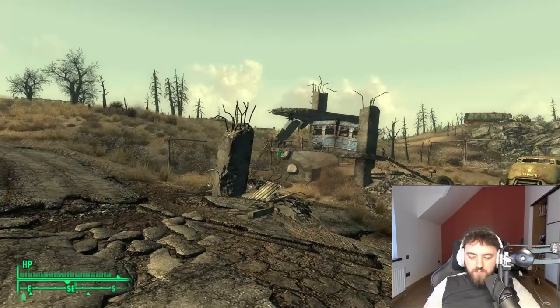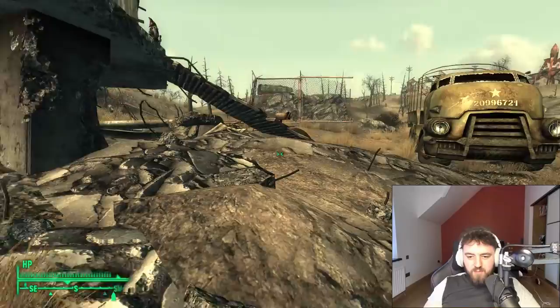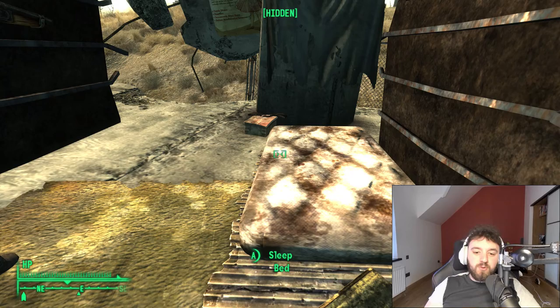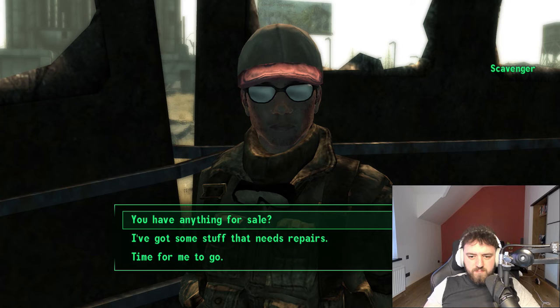We get a wee skill book here, and we'll get to see some raiders square off against a scavenger, his dog, and his very peculiar turret. The skill book is located just over here — it's Tales of a Junktown Jerky Vendor, plus one to barter, plus two if you have the comprehension perk.